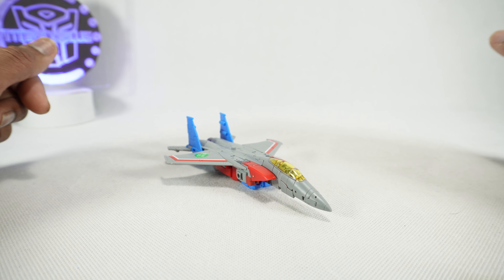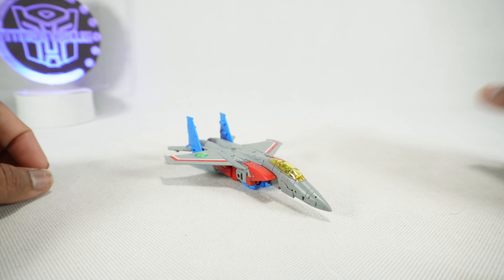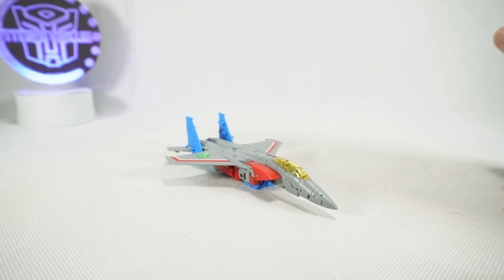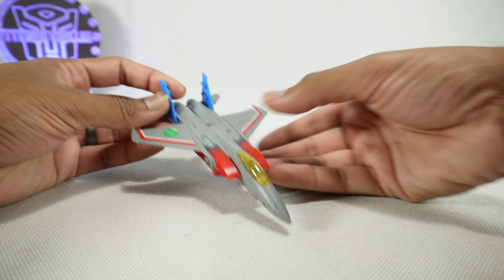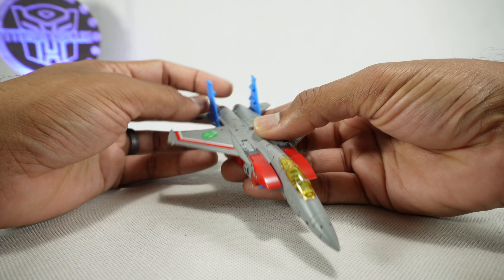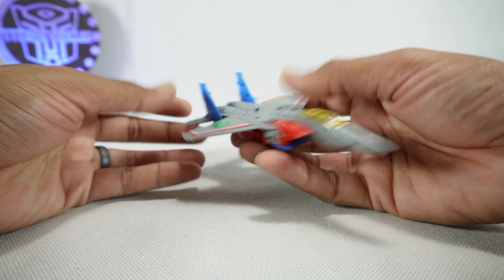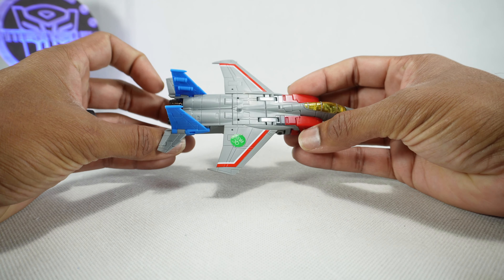Today we're going to take a look at the New Age Lucifer C version, or their version of a cartoon-style Starscream. This is a little odd because typically the first version of any character they put out is the cartoon version. I guess they felt that this one needed an update, so they put out this version. This actually came out more recently. I normally collect the EX versions, but I didn't like the EX version of this guy — it just had really gray plastic on it. This one doesn't, so I decided to pick this one up.